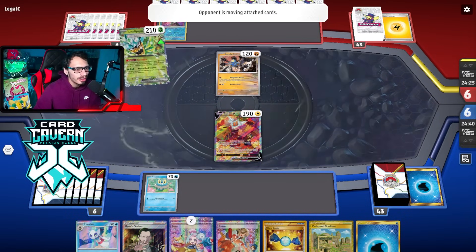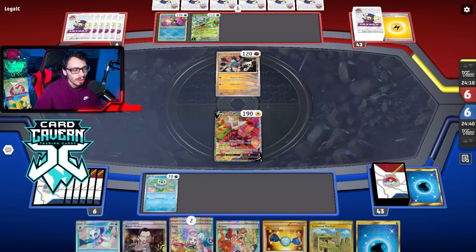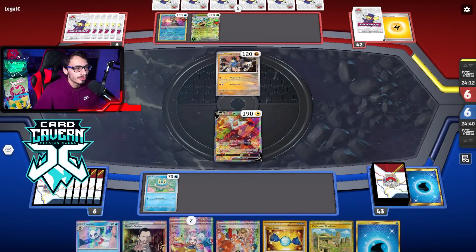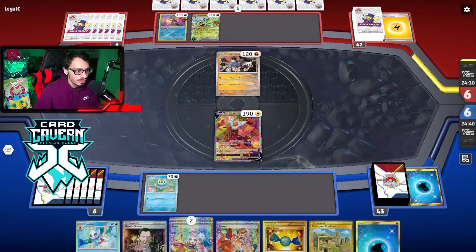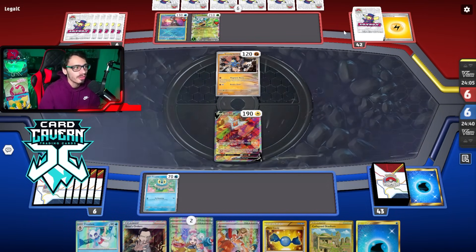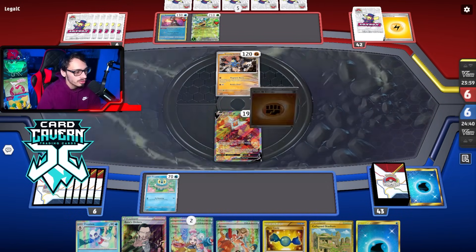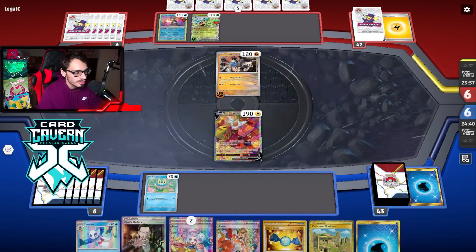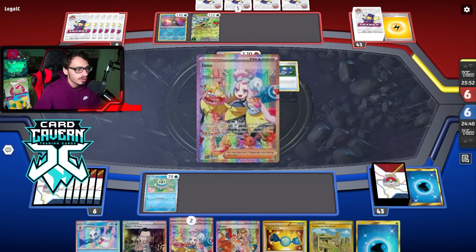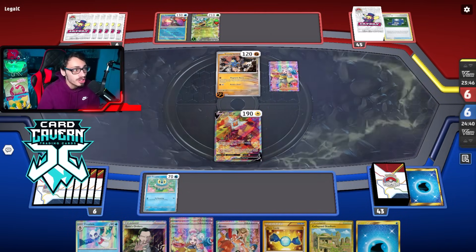Our start is also a little weak - would have been good to get Buddy-Buddy Poffin. Not getting that turn one Buddy Poffin feels pretty bad. Sandy Shocks does not hit for weakness with its first attack so they have to go into Raging Bolt to kill my Rodon. We can just retreat next turn - maybe Arven for a Buddy Poffin and bring something else into the active. They have a Pokey Gear - they get an Iono. I had a decent hand, kind of annoying.